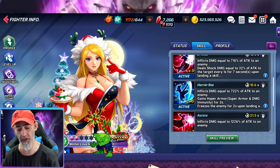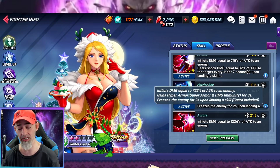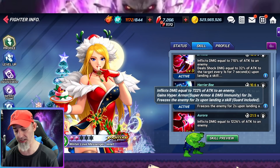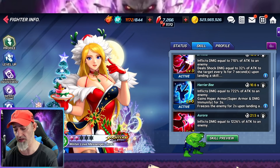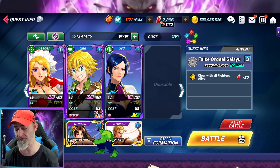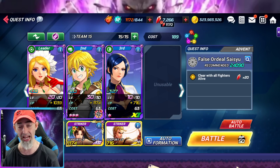Jeanette has a similar thing where she can freeze using her third skill — it's a guaranteed freeze, not a core effect. So whenever you're using this character you can just constantly freeze Shizu, which is pretty awesome. Plus she's just a tank of a character. In this team, Jeanette gives PG rate to all the green fighters and attack boost to these fighters. You don't really need to worry about PG so much in this event.